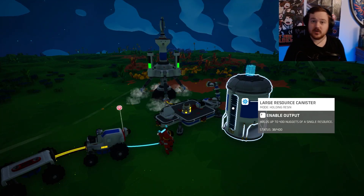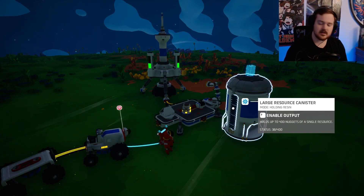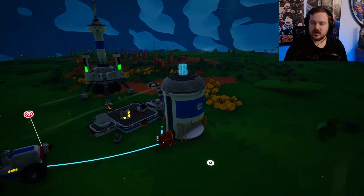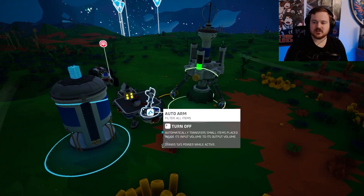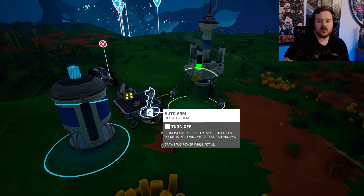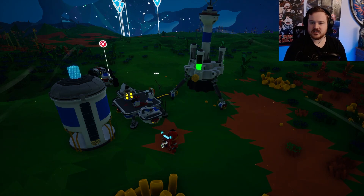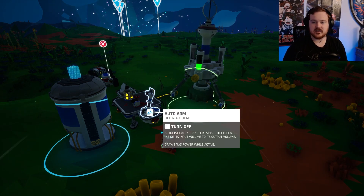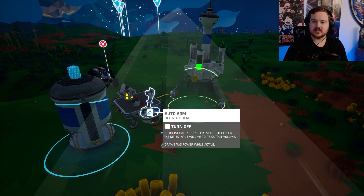Howdy boys and girls, welcome back to some more Astroneer. I finally got this thing set up - I don't know why it wouldn't work before, but the auto arm itself was the problem. I turned it around and it works. For all intents and purposes it should have worked the other way, but yeah, the green circle is the in and the blue circle's the out. I have some extra slots in the middle so I'm probably going to keep it like this.